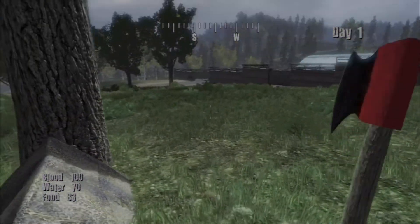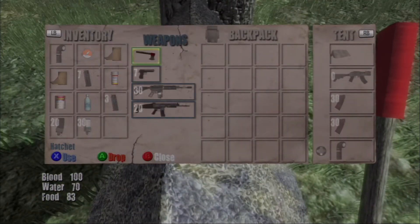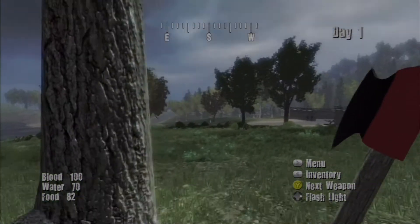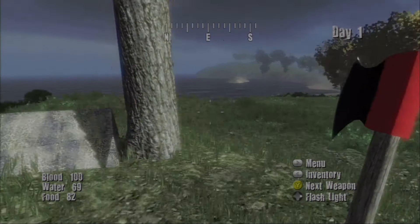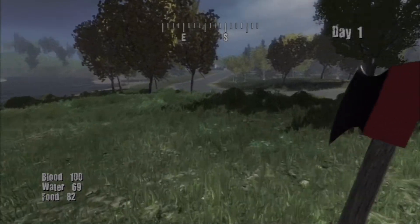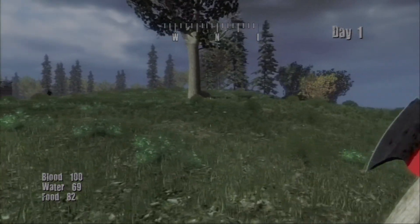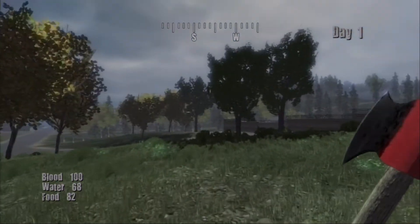Over here I have an additional tent — this is in case someone tries to raid my base. If someone tries to raid my base, I have this tent hidden behind this tree. It has an extra flashlight, pain pills, an axe, and a weapon with two clips of ammo. So if someone's raiding and I respawn right over there, I can come here, grab my weapon, kill them, and get my stuff back. That's got to be the most useful thing ever — a backup little base. Look at how secluded this is; I can barely find it myself. You have to come right around here and even then you think it's a bush. If you're going to camp at this base, definitely hide a tent behind that tree.